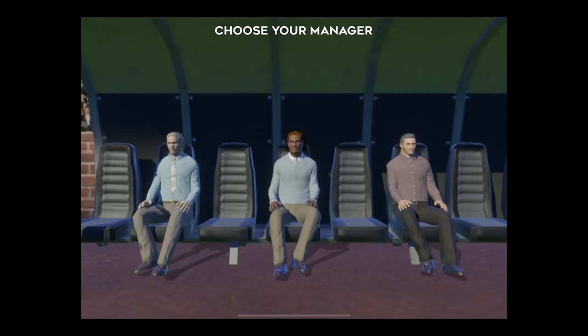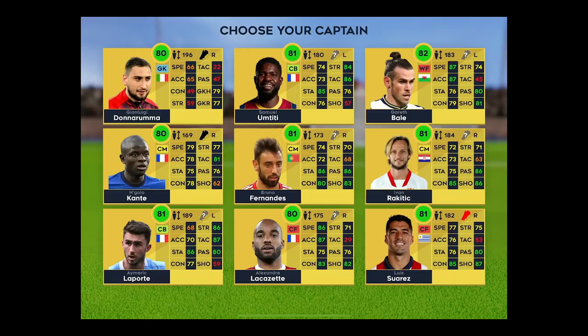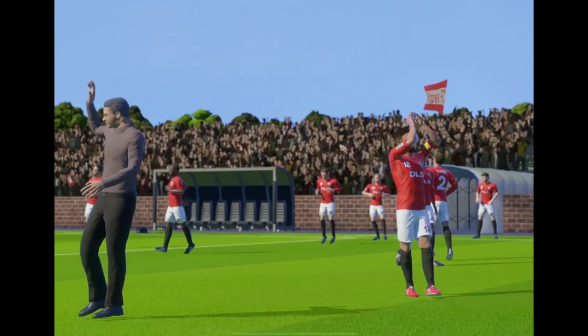We have to choose a manager — comparing this to FIFA 21 career mode managers, two very different fields. The graphics department is not the best so far. We'll pick the guy on the right — he's got some nice sideburns, reminds me of Elvis Presley, so we'll call him Elvis. Then we choose your captain: Donnarumma, Umtiti, Bale, Rakitic, Bruno Fernandes, Kante, Laporte, Lacazette, and Luis Suarez. We have to go with Bruno — he's even got the player face. It sort of looks like him, but then sort of doesn't at the same time. Better than a generic face though — you can sort of tell it's him.